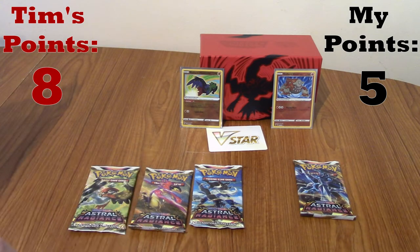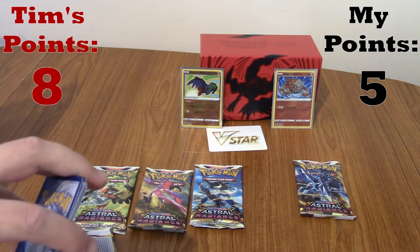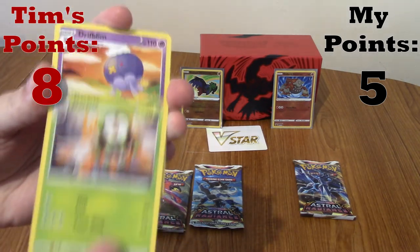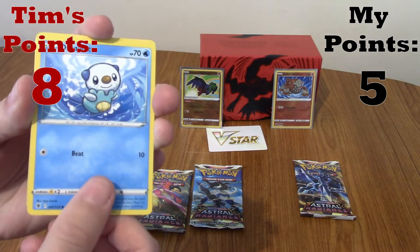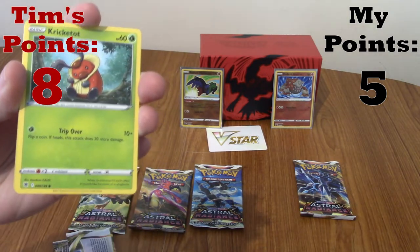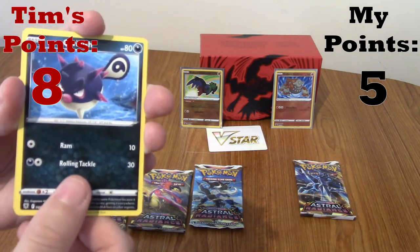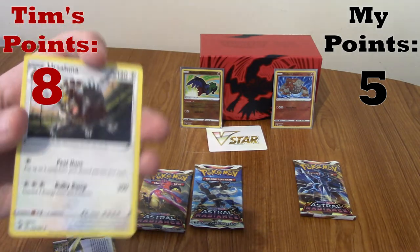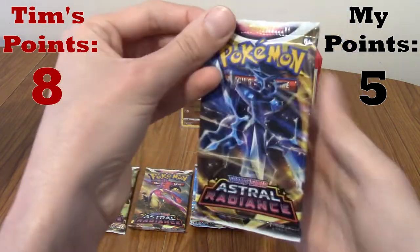I'm going for another emo boy Darkrai pack. We've both pulled a Radiant card already - Radiant card, not Astral card. We have a Fire Energy, Jubilife Village, Dratini, Drifblim - very nice with a move called Spooky Balloon. Oshawott, Hoot Hoot, Kricketot, Stantler, Hisuian Qwilfish, Reverse Switch Cart, and Ursaluna, which we've already seen. The treasures will be found in this Origin Form Dialga pack.